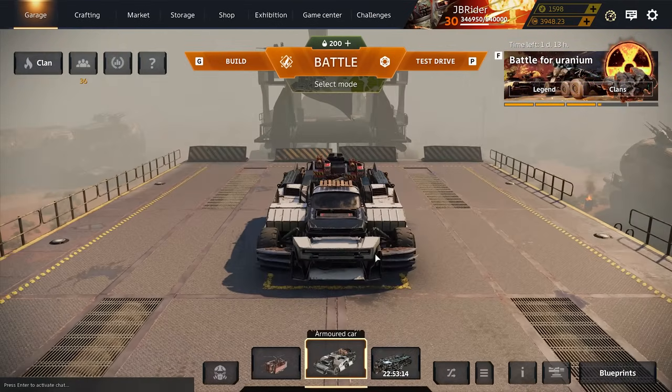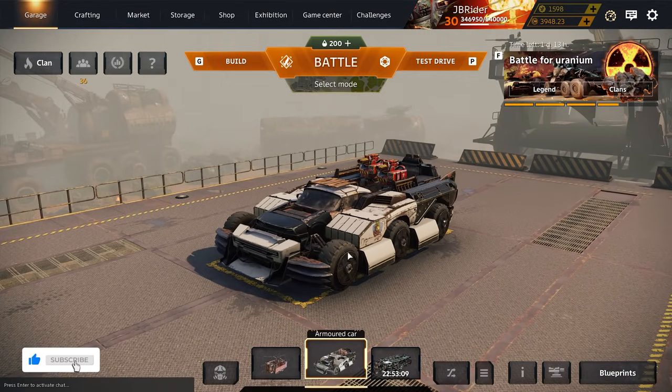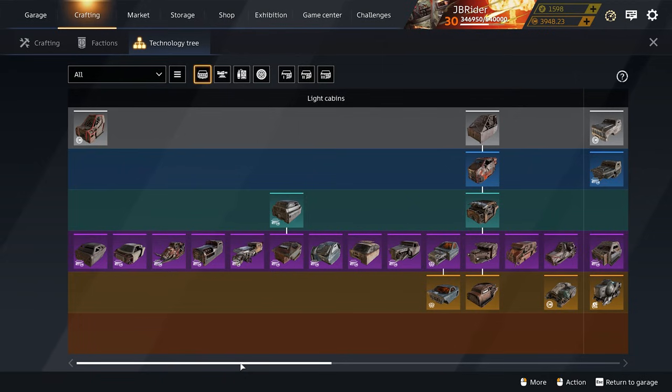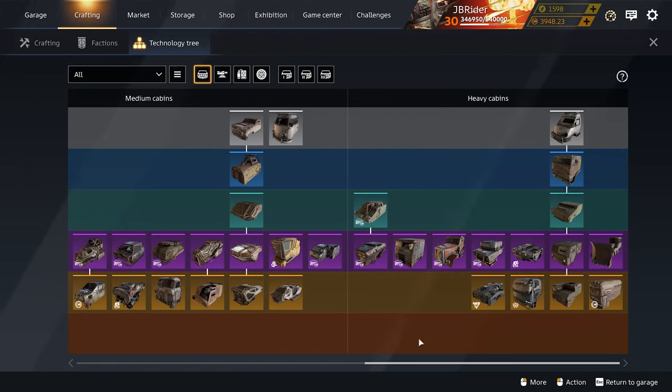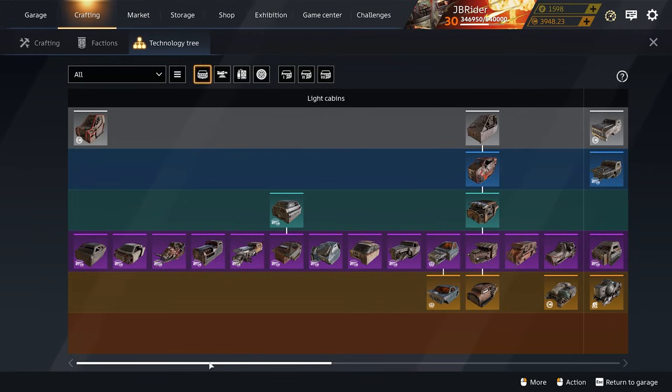Welcome back to the channel. A couple weeks ago I did my top picks for the best special, epic, and legendary weapons, and now it's time to do one for the cabins. In Cross Out we have so many different cabins now — so many epic cabins, so many legendary cabins — and it is very overwhelming if you're a new player or a free-to-play player. I love the tier list format but those videos are a bit too long, so I'm doing this format where I give you my top picks and explain why.